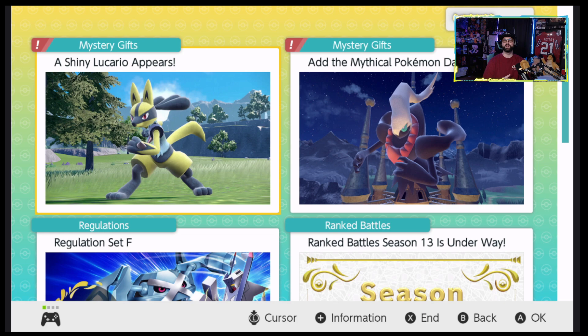We're in game so let's get our two brand new Pokémon. If you hop on over and connect to the internet, you're just blasted with these two brand new Pokémon right off the bat in the Pokémon news. There is a Shiny Lucario that we can get and a Darkrai, which is pretty awesome.